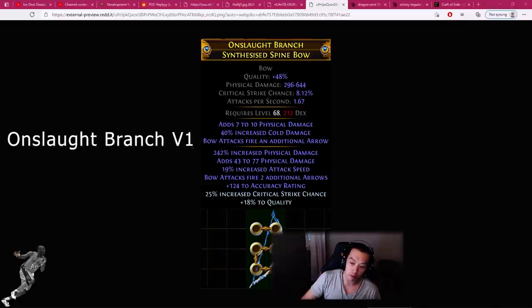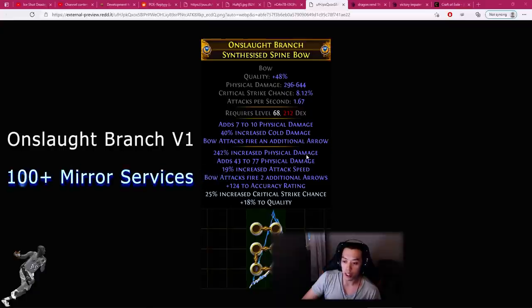Triple T1 prefixes are super hard to get, and that is the main part of this story about why this bow ended up costing 100 mirrors to make. This bow in version 1 — we'll call it Onslaught Branch — only cost probably around 150 exalts to make after we got the base, because we settled for tier 3 hybrid. Regardless, it still received over 100 copies throughout Harvest League and was by far the most mirrored item.